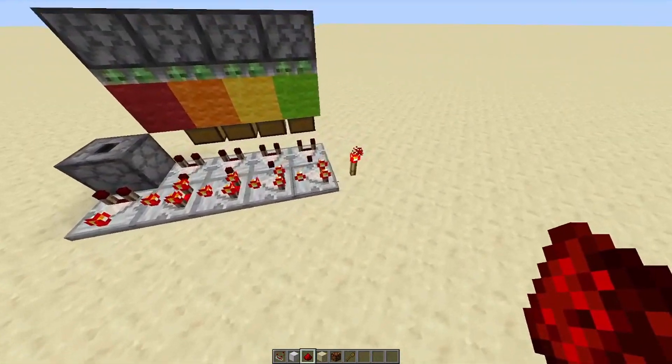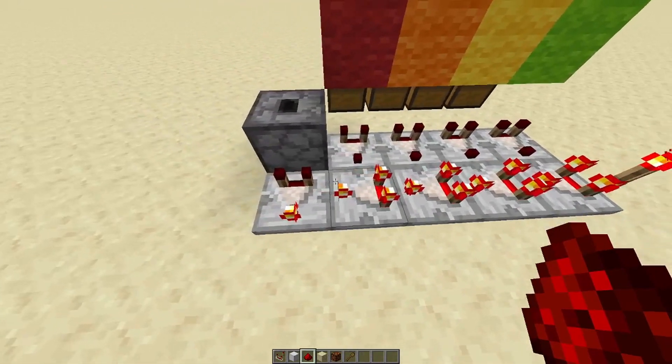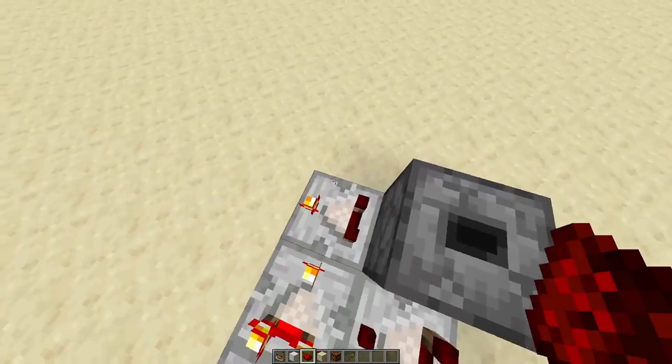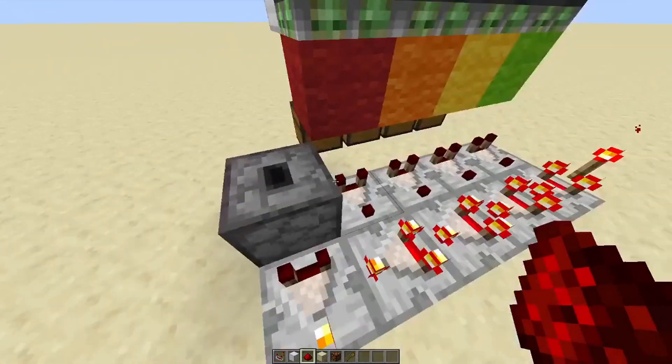How does this work? We have a redstone torch with a signal strength of 15, going into a line of comparators all in subtract mode, ending up in this final comparator that is sideways, also in subtract mode. It takes in a signal strength of 15 from this dropper.